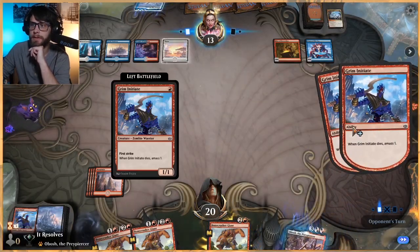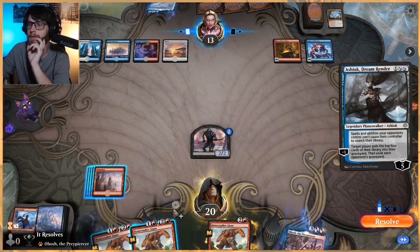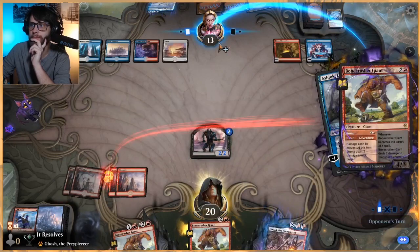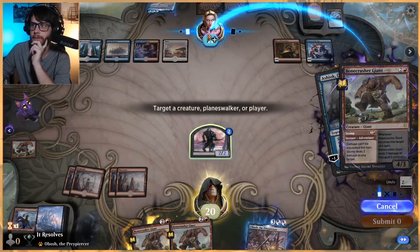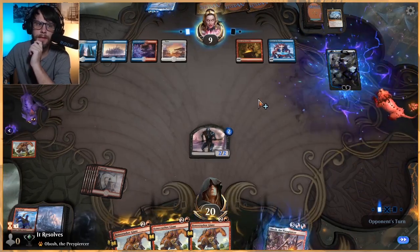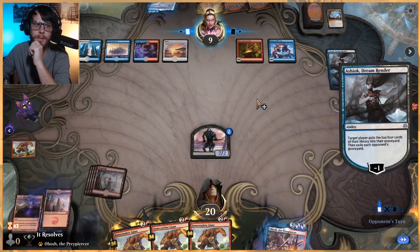Thankfully, because of Grim Initiate, we still get those two 1/1s back — or rather it becomes a 2/2. Let's go ahead and shock them twice. We could shock Ashiok, but I don't really care to, honestly. The only major thing it's going to hit is the Phoenix, which sucks but isn't the worst thing in the world.